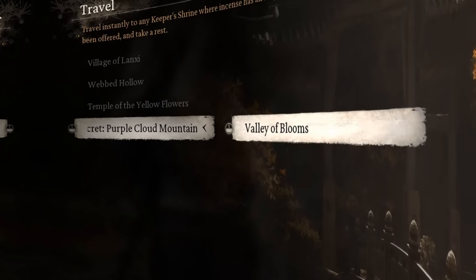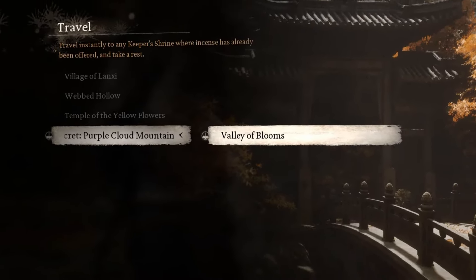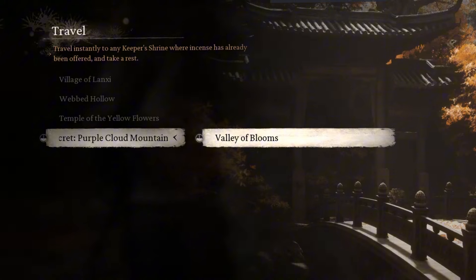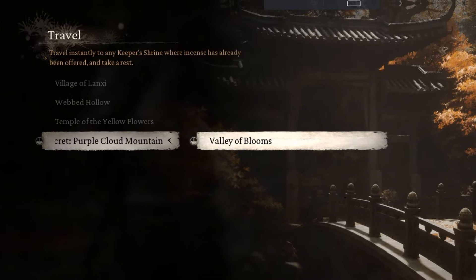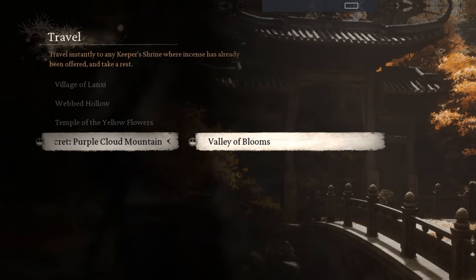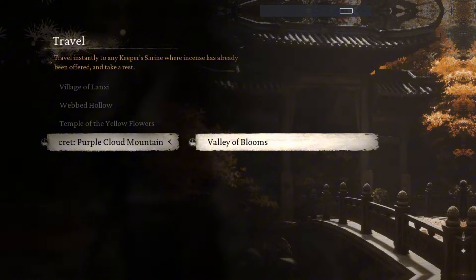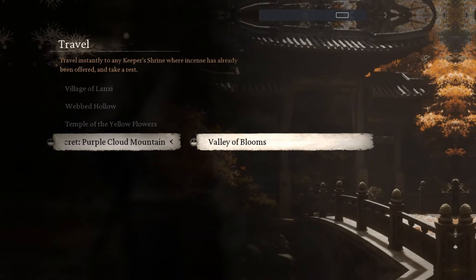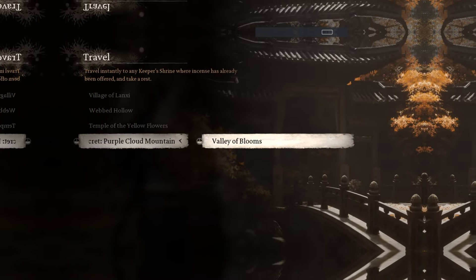After reaching the first shrine, Valley of Blooms, the Scorpion Lord will be on the right side — he's a scorpion sitting on a roof. You have to destroy his kegs to trigger the fight. The Dusk Vale is found at the end of the central path at the top of the village. Beating him finishes the secret area and teleports you back outside.